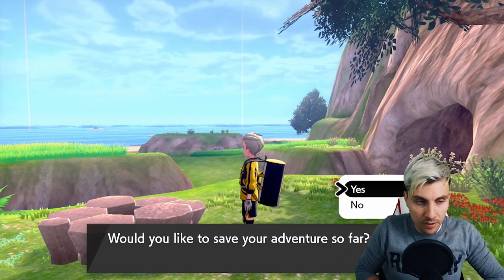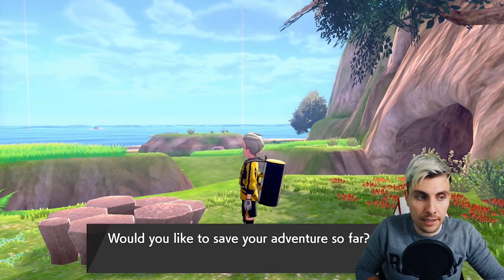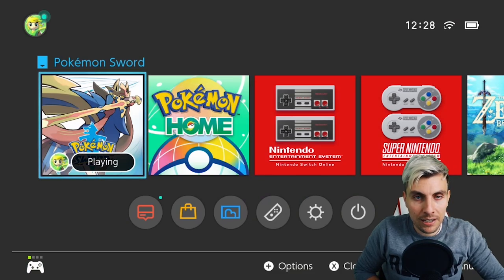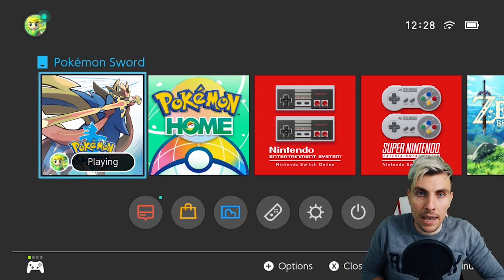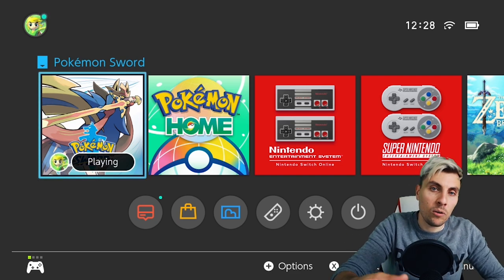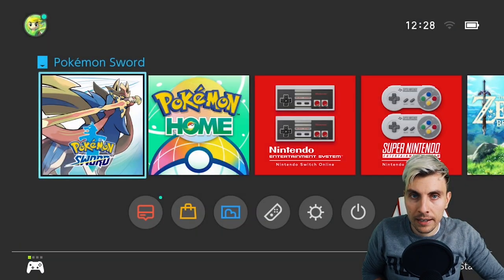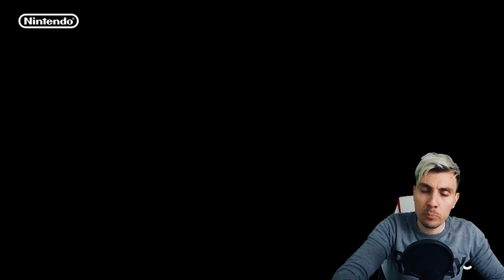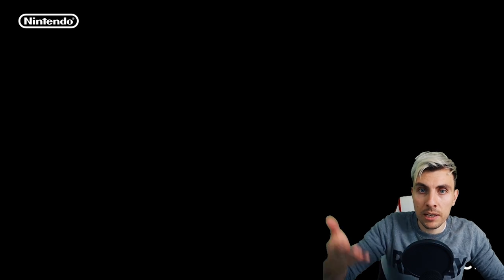At the point where it asks 'would you like to save your adventure so far?', have your finger hovering over the home button. If you're going for a rare beam, hit yes and then wait. Before that text finishes and the game saves, you want to be hitting your home menu. You can then see whether it's a purple beam or a red beam. If it's a red beam, come in here and hit close — this closes the software and takes you back to before you dropped the wishing piece, so you don't waste pieces. Repeat until you get that purple beam.